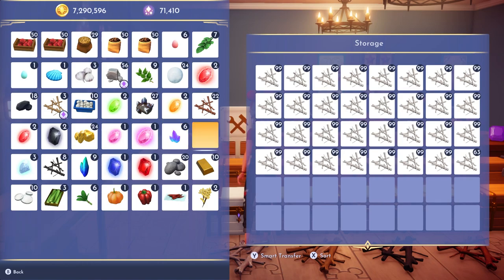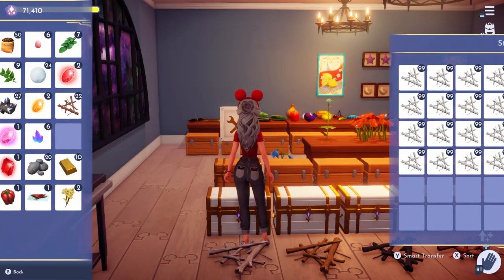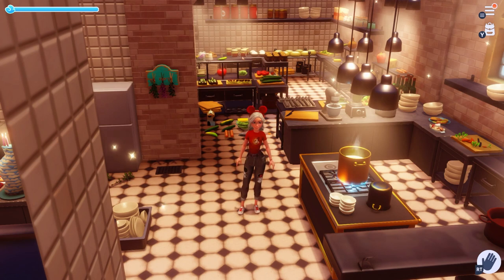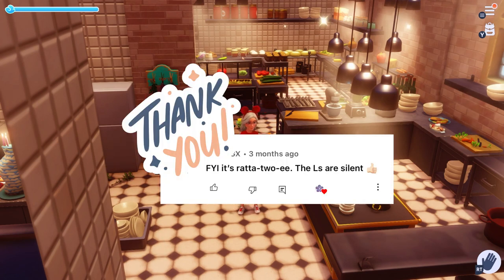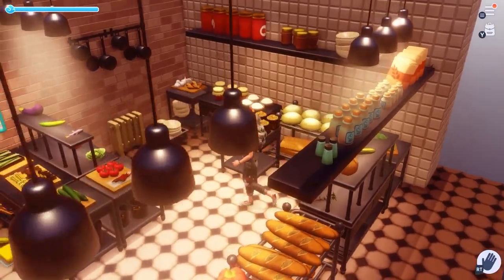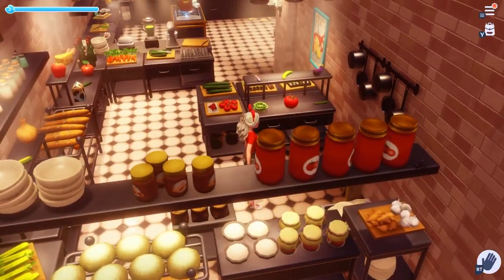One last thing before we head over to Remy's: make sure you empty your pockets — this will make sense once we get there. Alright, the first thing you're going to do when you get here is pick out your ingredients. Today we're going to make ratatouille. Thanks to one of my viewers, I learned how to pronounce that correctly — it's ratatouille, not ratatouille.